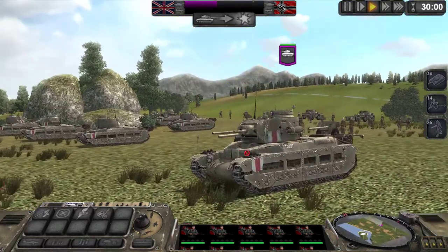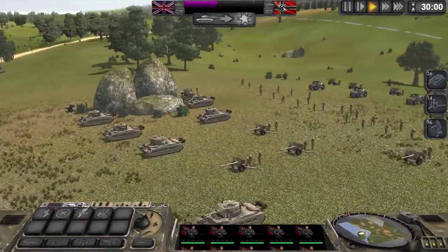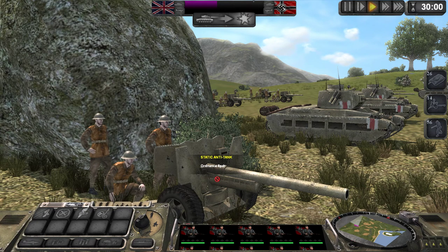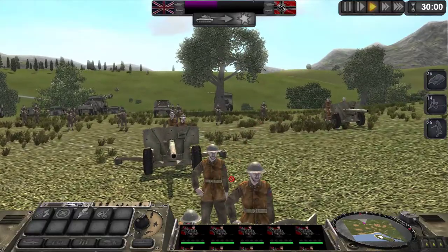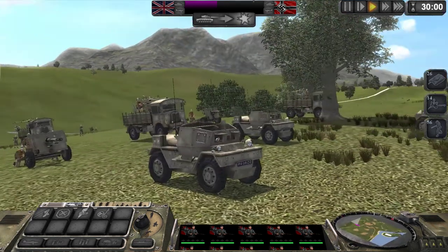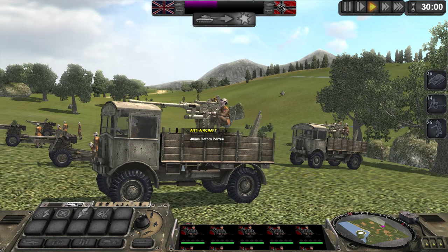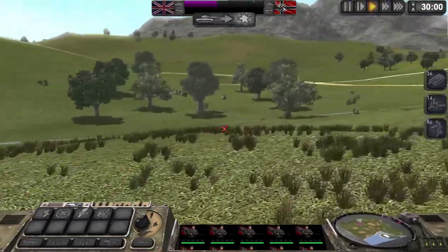Here we have the British Army: 8 Matilda tanks, Matilda II tanks — similar to our Panzer I, but better. Then they have some artillery, the Ordnance 6 PDR, some more Matilda tanks and artillery. They have some reconnaissance Daimler Scout cars, machine guns, some anti-aircraft trucks — 40mm Bofors. The Bofors might actually be Swedish; Bofors is a Swedish name.